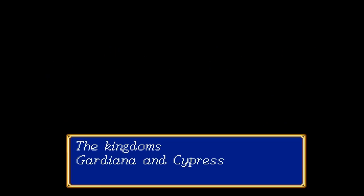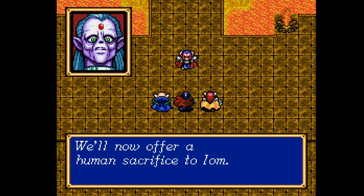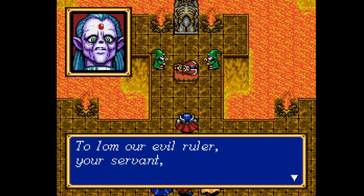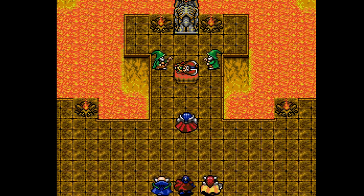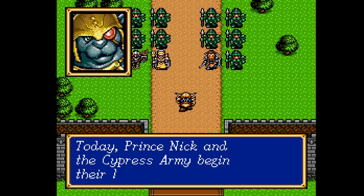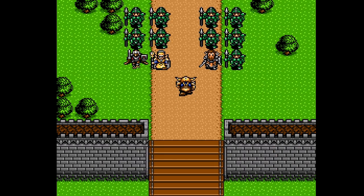Following the previous Gaiden game, Sword of Hajya opens with some obvious bad guys doing bad things — sacrificing a king to the dark guardian and plotting against the now allied nations of Gardiana and Cyprus. All they need to complete their evil plan is the sword. In Cyprus, Nick — still prince and not king — leads his army out to deal with Ion, leaving Mayfair in charge.